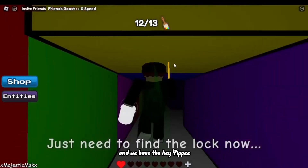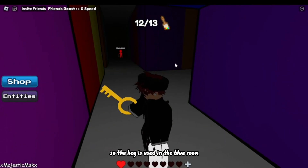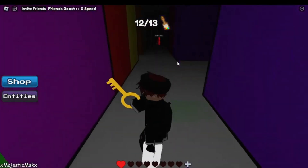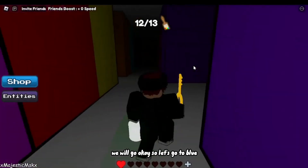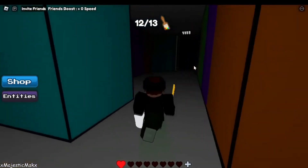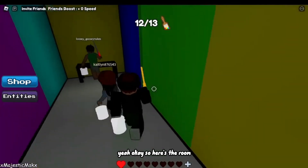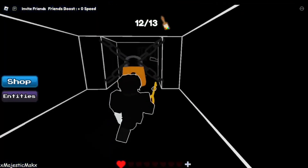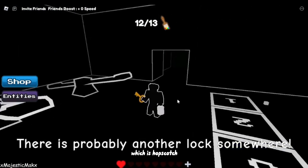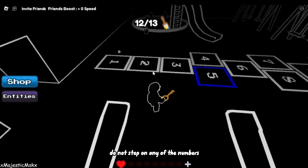And we have the key — yippee! So the key is used in the blue room, so that is where we will go. Okay, here's the room — put the key in, and now you have this which is hopscotch. There is a code: do not step on any of the numbers unless you're doing it in the code's order or else it won't work.